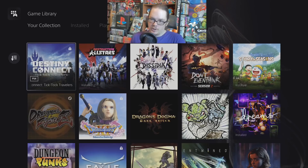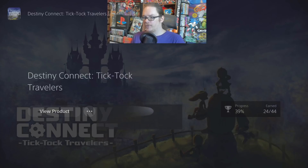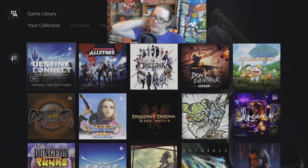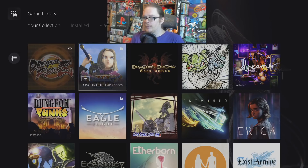Destiny Connect: Tick-Tock Travelers — highly recommend this if you are a fan of very cutesy, Earthbound-style modern JRPGs. It's a very short game — you can beat it in a weekend, as little as 12 hours, no more than 20 if you do everything. Really fun job combat system where you play as a robot who can get all different types of jobs. The story is not the greatest, but amazing music and really fun cartoony visuals. One of my highest RPG recommendations on the PS4.